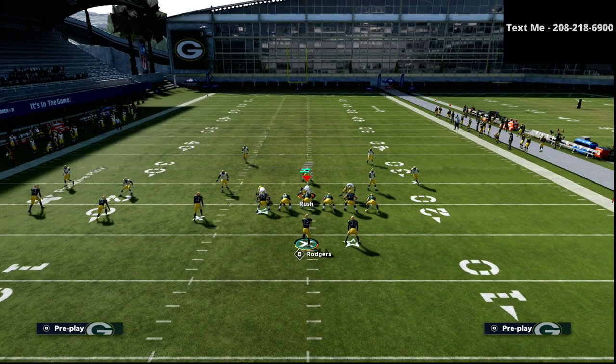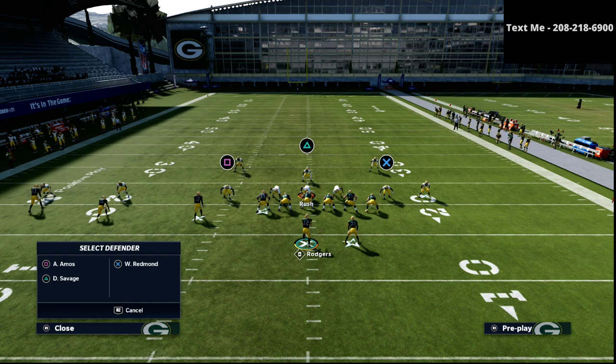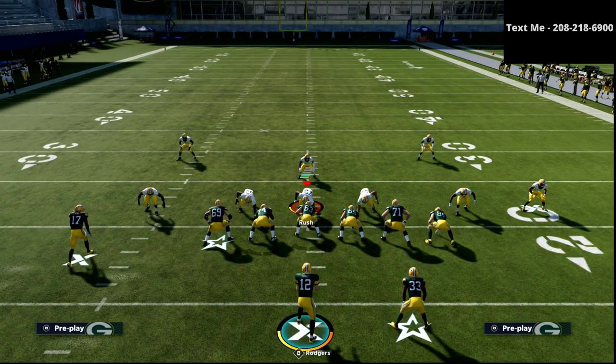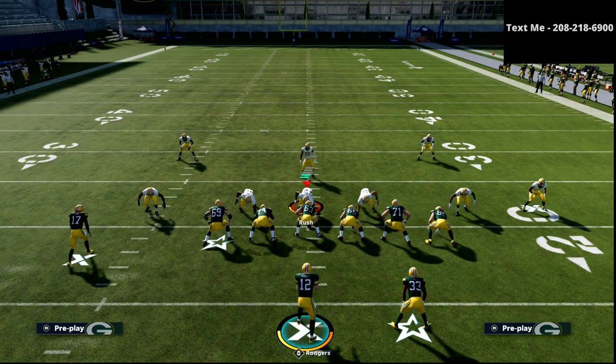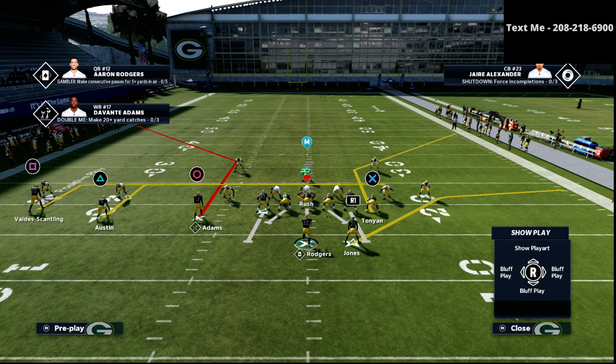So we're going to come into our counter play. This is going to be something that we can have in our arsenal that's going to be very good specifically against cover three or the Mike blitz three. The play that we're going to use is doubles in sale from the trips tight end. So doubles in sale — I'm going to call that play. This is what it looks like right here.